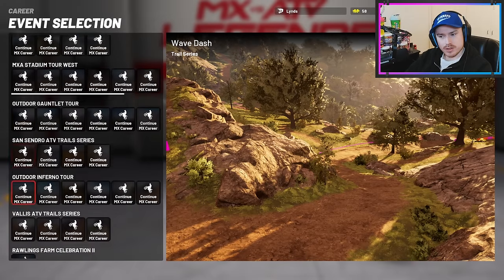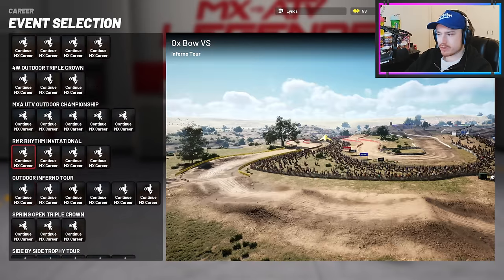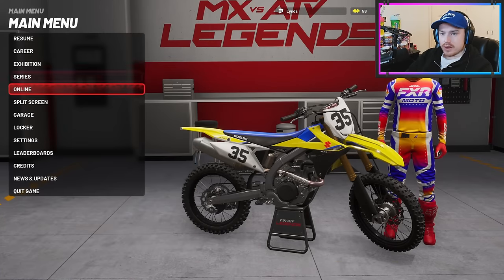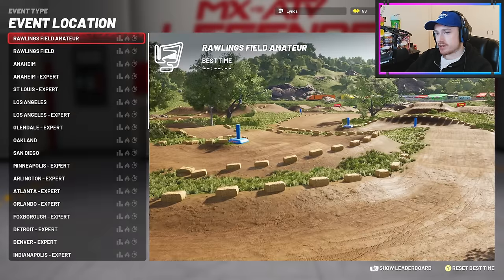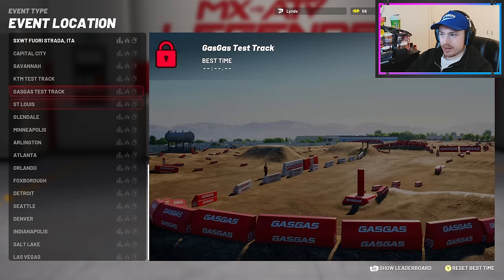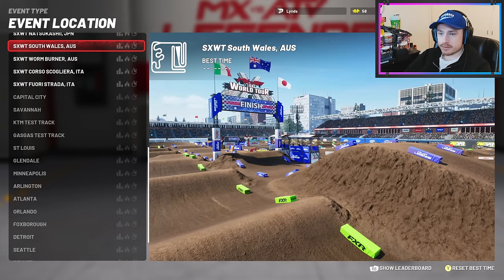It seems like you have to do all of them interleaved — you can only unlock one set after completing another. There's a hell of a lot. So I'm just going to do a single exhibition race. Going probably against my best judgment to supercross, and you can see down here there's a whole bunch of tracks I either haven't unlocked yet or have to pay for. There's a lot of DLC for this game which I'm not going to be buying.